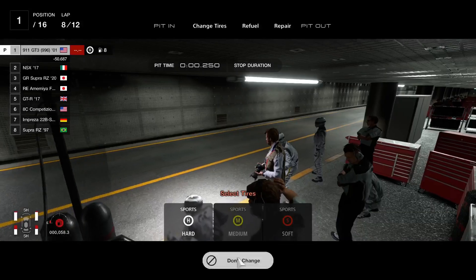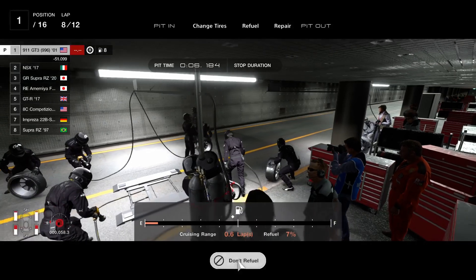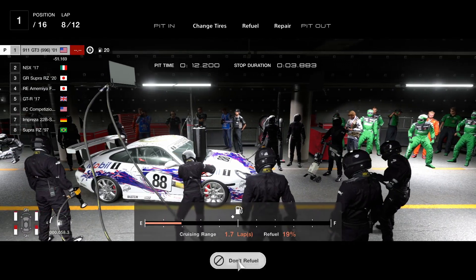Tires are in really good shape, so all you basically need for this is just fuel. Fill up just past the literal diamond icon at the bottom of the screen and then you'll be on your way back again.